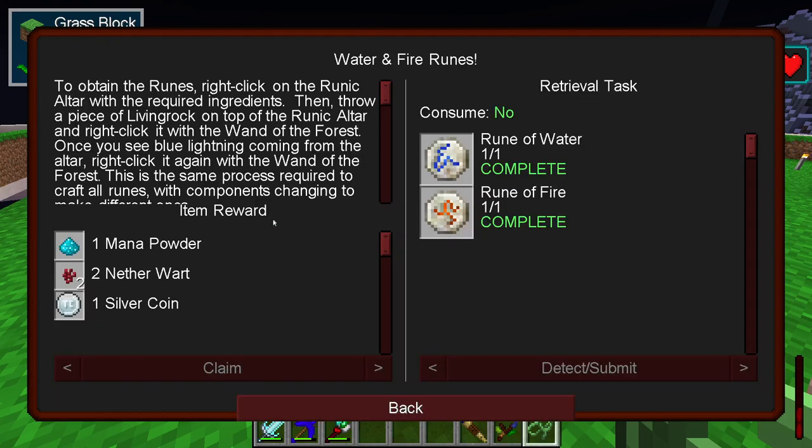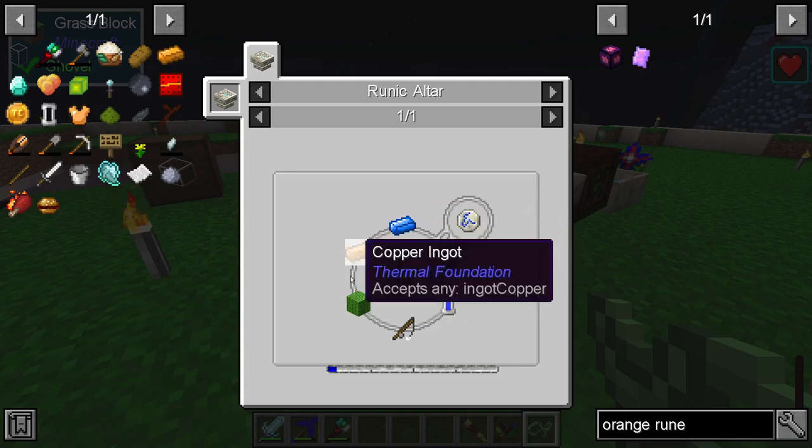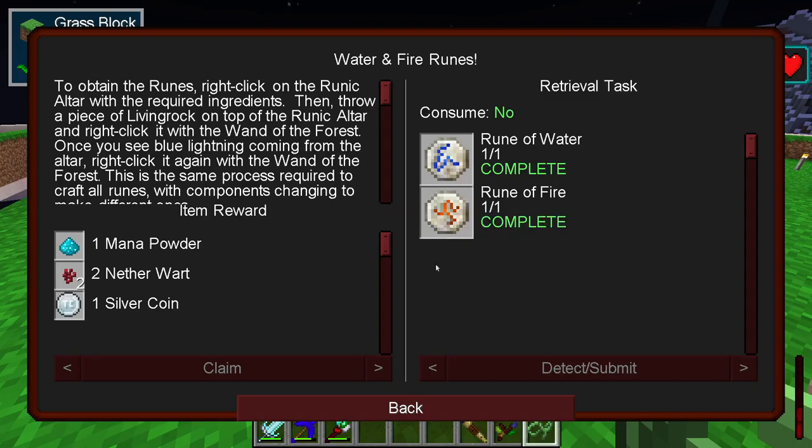Each rune is made by adding several ingredients into the runic altar and a rune comes out. For a rune of water: mana steel, copper ingot, sugar cane, fishing rod, water cell, and mana powder. For fire: netherwarp, blaze powder, mana powder, and gunpowder. Each one has a different recipe.